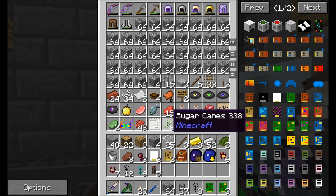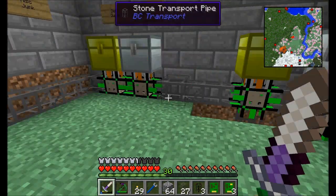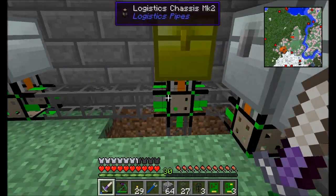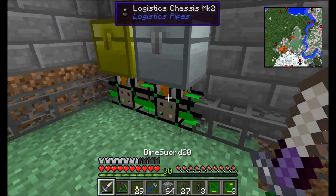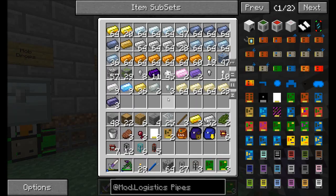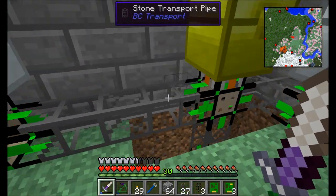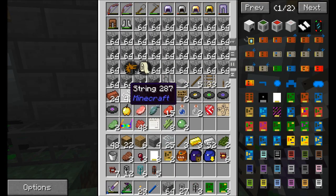Notice now we're getting string and sugarcane. The interesting thing about the default route is that it has a lower priority than all the other stuff in the network. So if the default route says 'I'll take anything,' polymorphic item sinks have a higher priority than the default route. If iron comes in, the polymorphic item sink has a higher priority, so it's going to try to put stuff in here. A lower priority would be the item sink module with the default route.